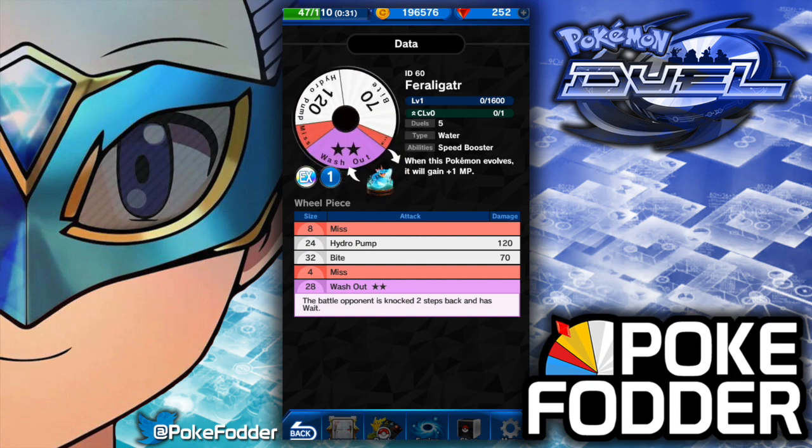Looking at his wheel, he's got two mist sections — eight and four, so at level five it'll be two four-mist sections. A 24-slice Hydro Pump at 120, a 32-slice Bite at 70, and a 28-slice two-star purple Washout where the battle opponent is knocked two steps back and has weight.